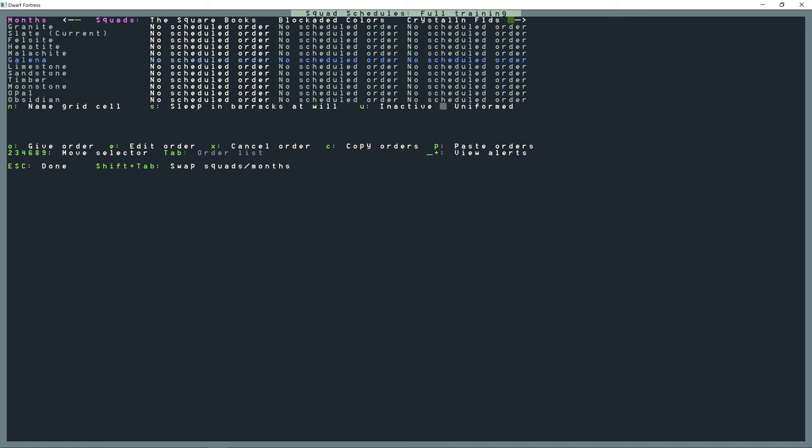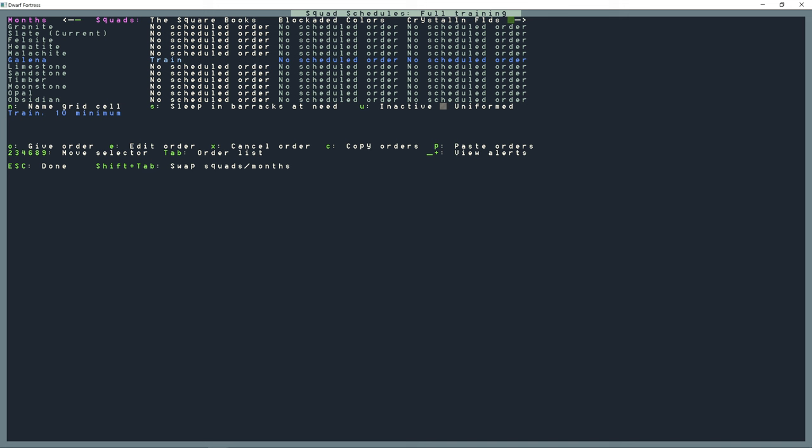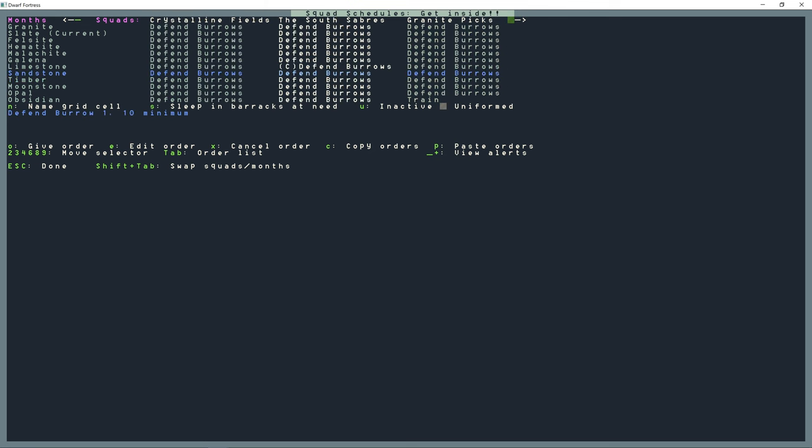On Full Training: press S to sleep in barracks at will, S again for sleep in barracks at need. Then O, lowercase O repeatedly to get to 'train,' and set ten soldiers minimum. Shift+Enter, lowercase C to copy, then paste everything in. For 'Get Inside' I have the civilian burrow active, so all civilian dwarves get into burrow one, and all military squads defend burrow one. They sleep only when they need to in the barracks.